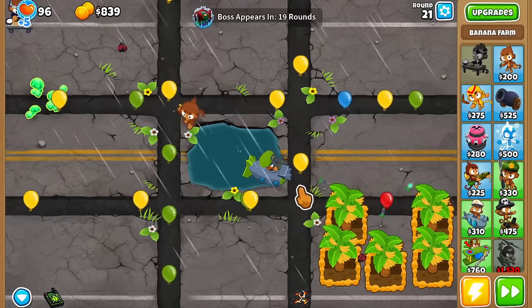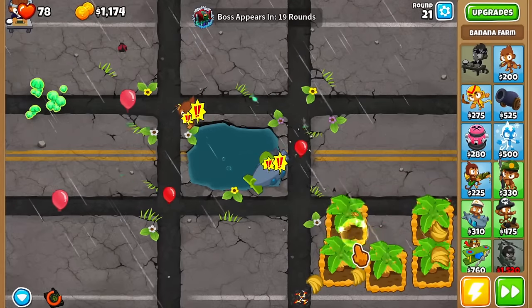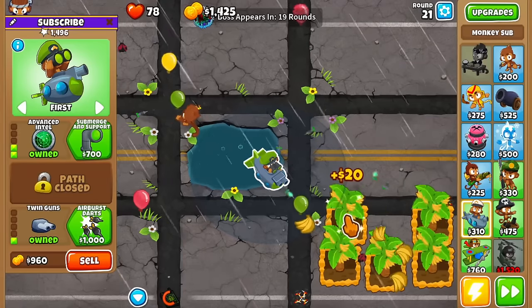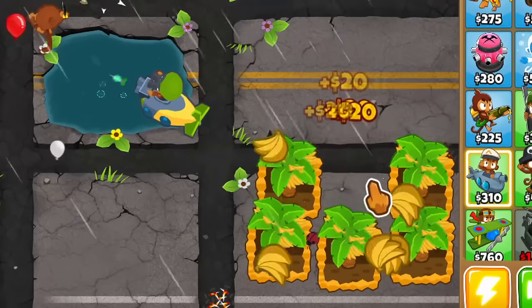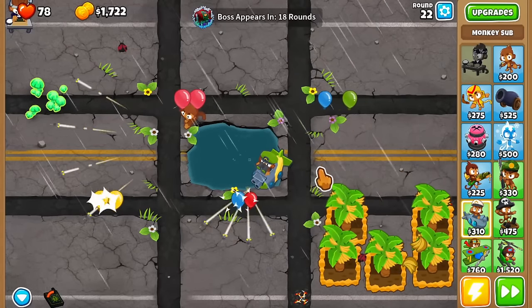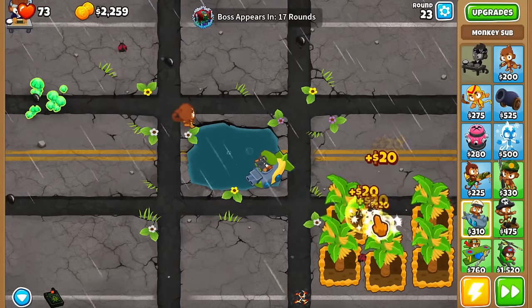We're going to have some yellows followed by pinks, so let's use the ability now and do as much damage to these guys as possible, and hopefully we don't leak as much. I think it's time for the airbursts now. Let's just buy it, let's not greed it out. I left a little bit of space between these farms because we're going to have a village over here, and that village is going to affect the top area as well, so we can have three more farms under a village.